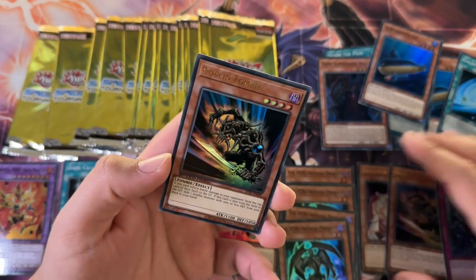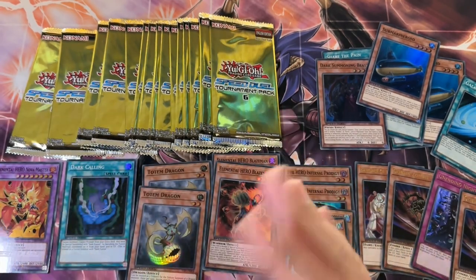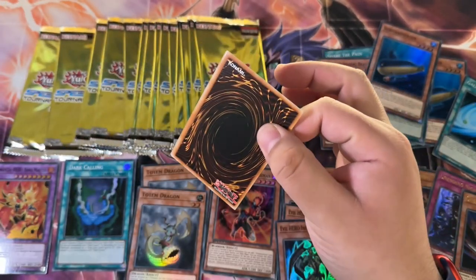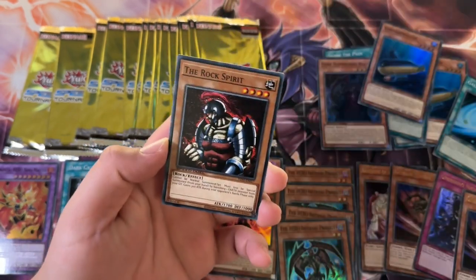That's four Ultra Rares — this is pretty decent spreads. I mean, we've grabbed between 30 and 40 packs out of the 100-pack box. Hopefully it is about 10 Ultras total.